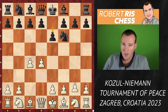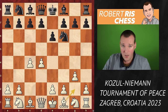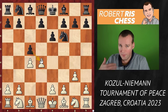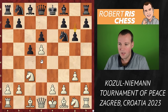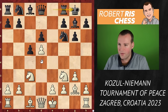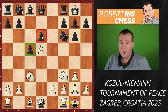c4, e6, g3 — White is looking to get the Catalan opening with the fianchetto bishop. Hans goes for the sharpest system with c5, putting pressure against the pawn on d4. White reacts in the most principled way by advancing to d5, pawn takes d5, cxd5, d6, knight c3, g6, bishop g2 — both sides fianchettoing, and we've reached one of the main lines of the Benoni, characterized by the pawn on c5. Black also has a weak pawn on d6.